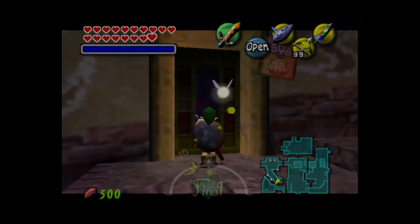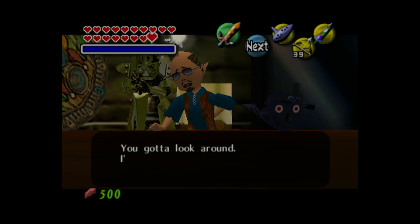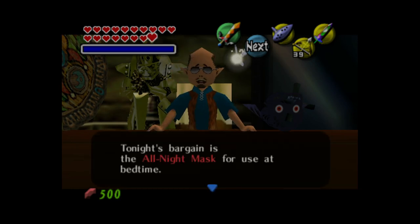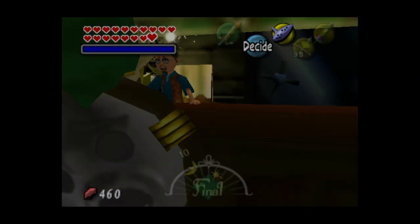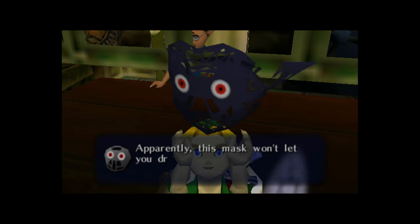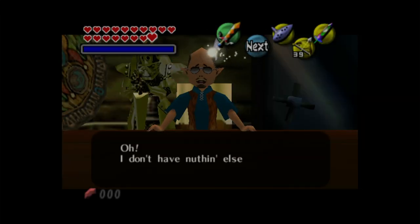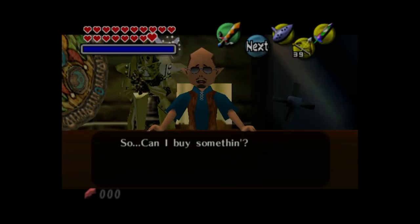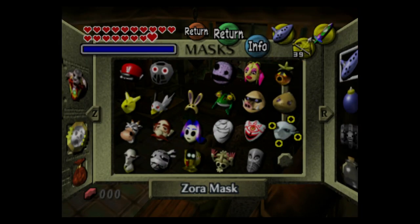In Clock Town when it hits 10 o'clock there's a mask for sale. This is the All-Night Mask — you need 500 rupees for this, so you need the adult's wallet. Apparently if you wear this you won't go to sleep — I think it's a mask of torture or whatever. That's basically what I came in here to do, now I'm just gonna restart time.